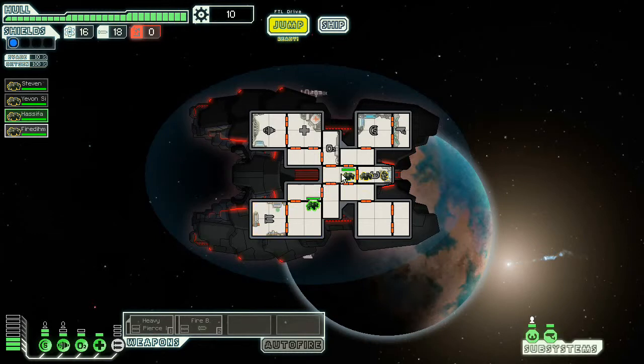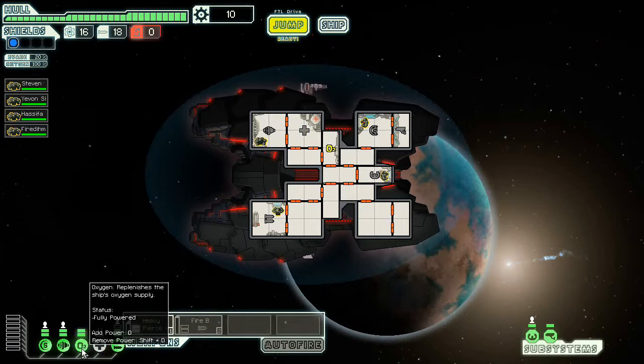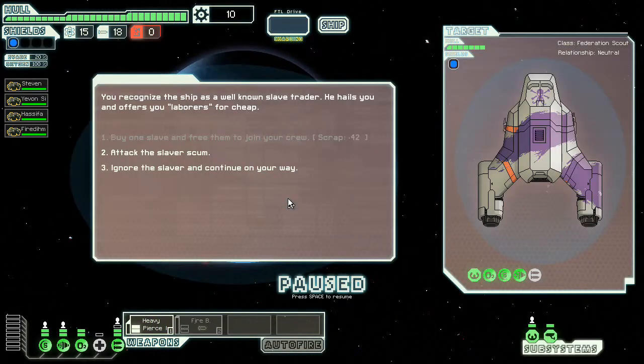For the Sheevan, we do need to pick up the crystal crew member and get the crystal ship. Essentially, we only need to get to the crystal sector, but if you're getting there anyways, you might as well pick up the crystal ship because it's right there. In addition to that, one achievement is to kill four people with a boarding drone. I don't think it's actually going to happen on this ship. The second is to have every square inch of the enemy ship set on fire, and the third is to use a weapon pre-igniter and destroy an enemy ship in one volley. Of course, we are attempting to make all of these happen.